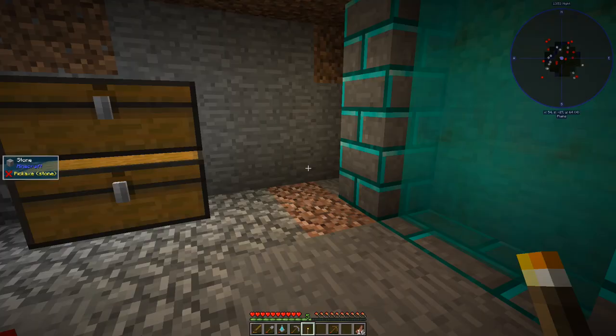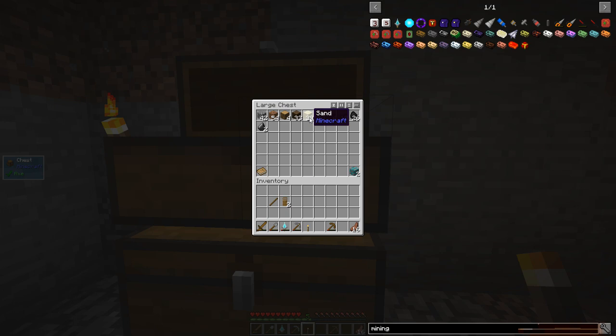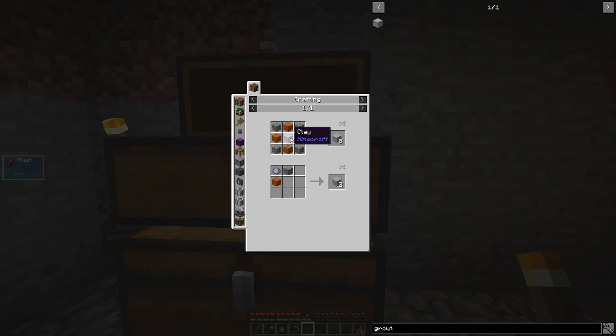We've got essentially our first sort of quest done. Now we've got to get a Tinker's smeltery going on. So let's take a look here at the recipe for grout - we need clay, sand, and gravel.